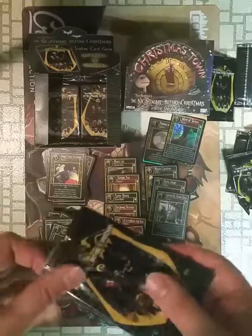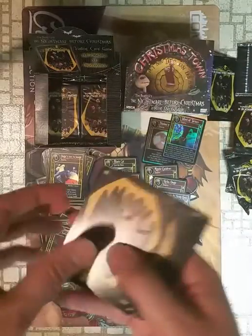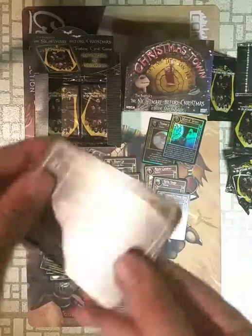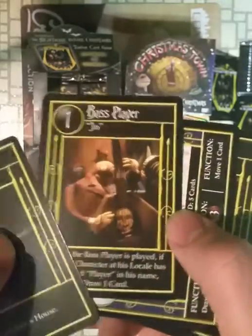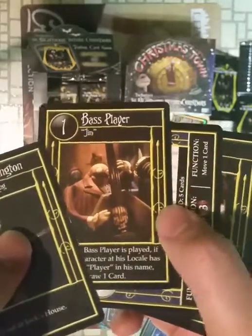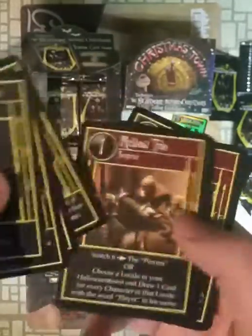Once you deck yourself, you just shuffle everything back in — which seems a little good, because in most trading card games you'd lose. All the base player Lock, Shock, and Barrel cards — they've got a lot of trios, corpse family — really want you to play those cards together.